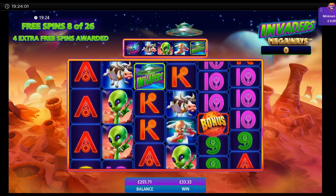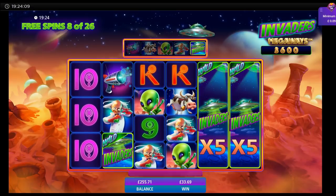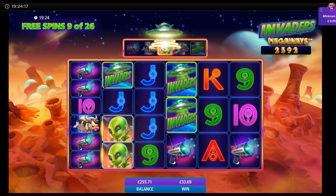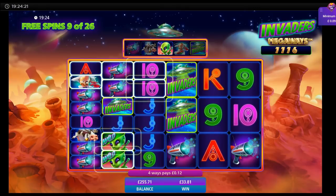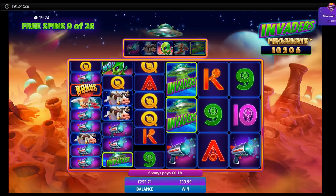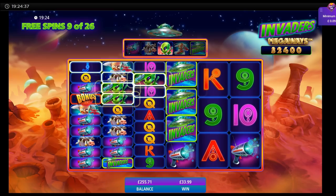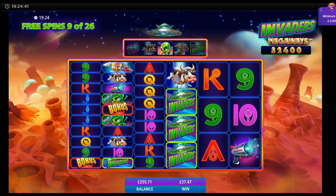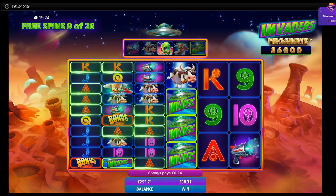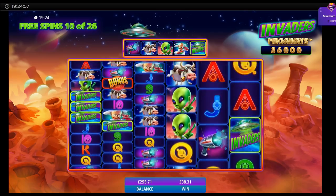Got the invaders — do they connect though? Only to the aces. If we'd got the doctor there it would have been huge. We've got queens there anyway. That's another chance of a re-trigger. Is that connected? No it isn't. What a shame.